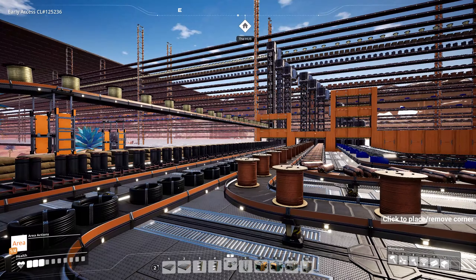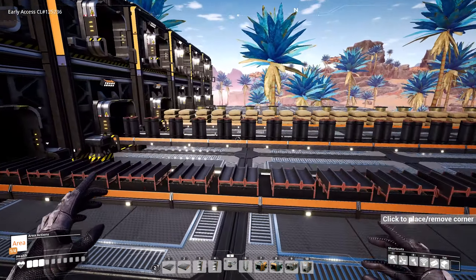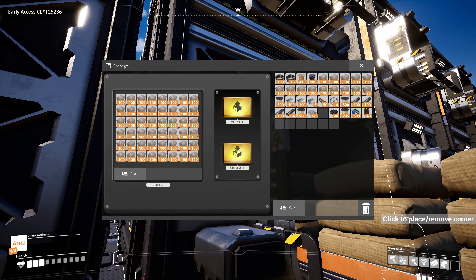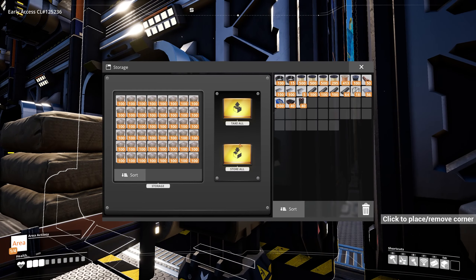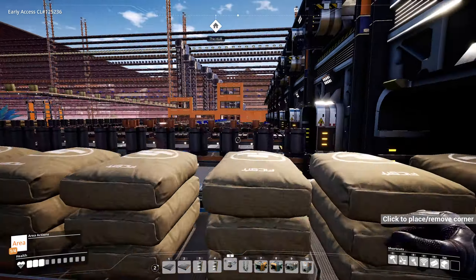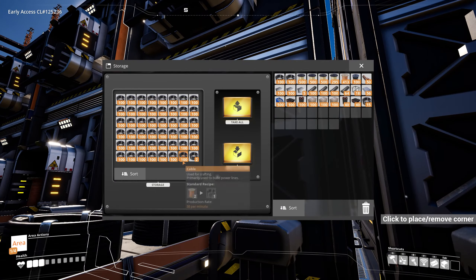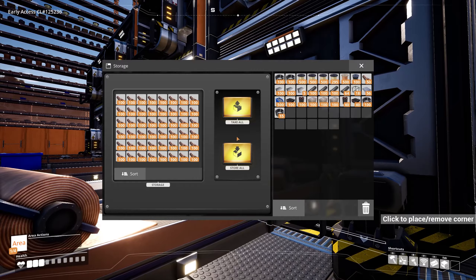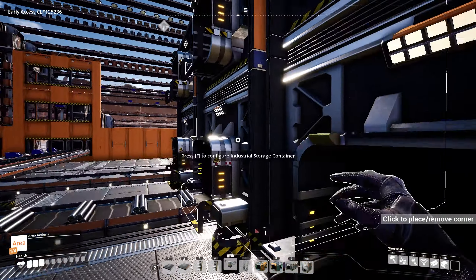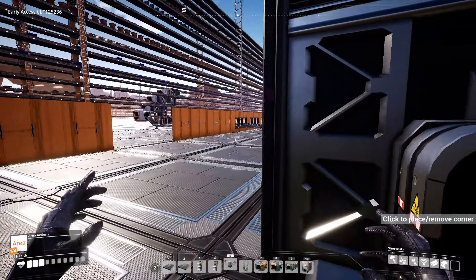Now I think we're gonna do blade runners — should be done researching by now for sure. I don't know what they cost to make, so I'm kind of thinking we just grab a whole bunch of stuff and take it back so that no matter what it costs we should hopefully be able to build it. Let me sort this so I know what I have. Let's take some concrete back, some steel pipes, steel beams, some wire, copper cable — let's take 500 back. Copper sheets, screws — we have 500 screws, we're good. We got rods, I think we have plates as well.